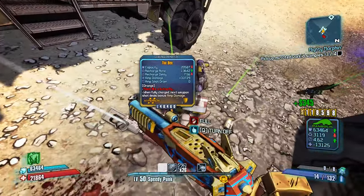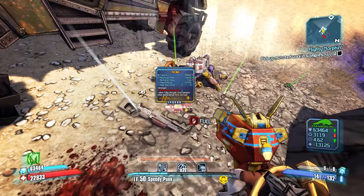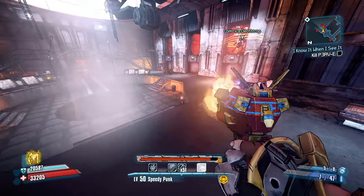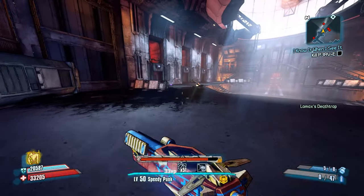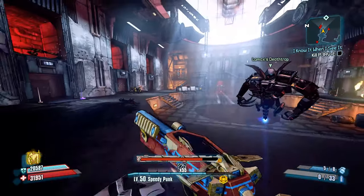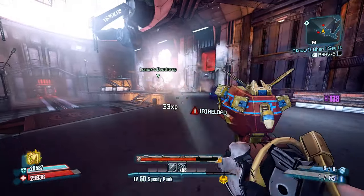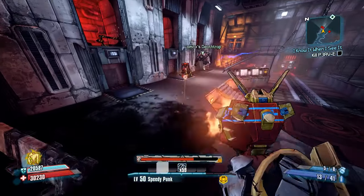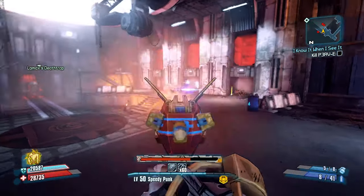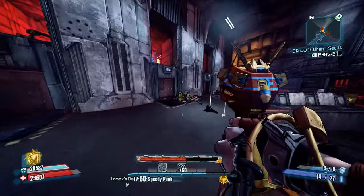Farm him until he drops a Bee shield. Basically it's an amp shield with no drain, so you can fire as many bullets as you want and get the full amp damage on all of your shots as long as your shield doesn't take damage. It's not a defensive shield and it has a pretty high delay. I wouldn't say it's necessary, but it will probably make your life easier, especially if you're not used to UVHM.